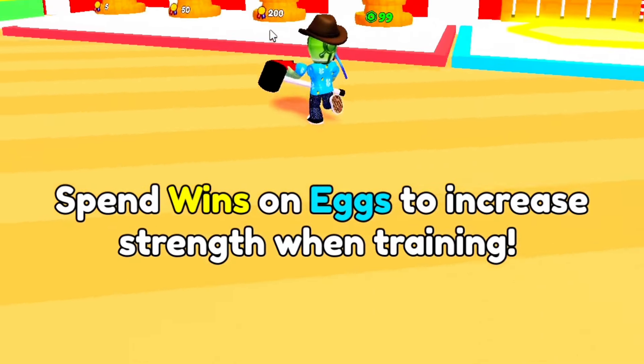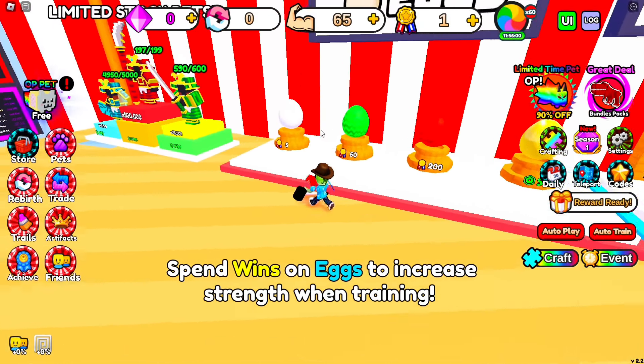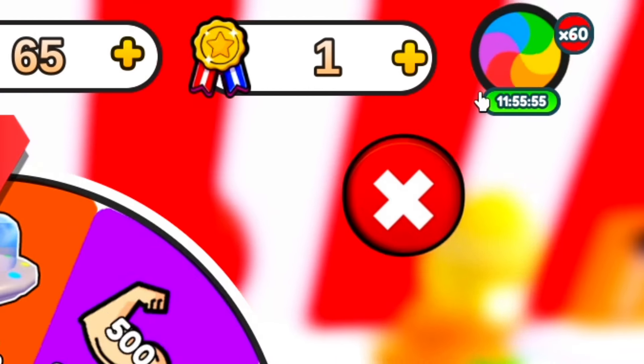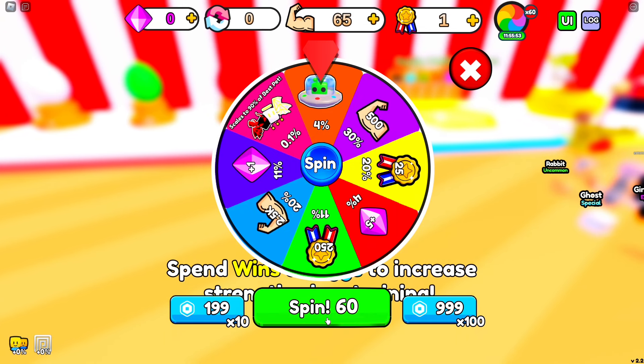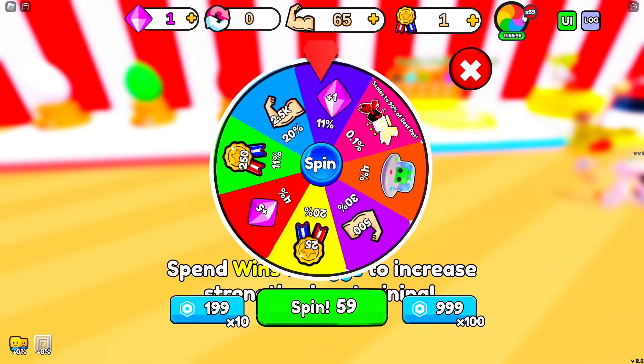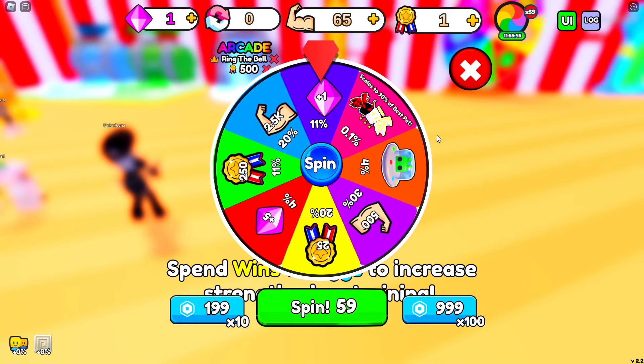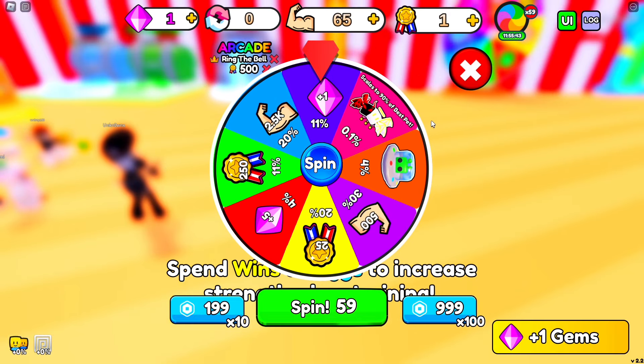You spend wins on eggs to increase strength when trading. We got eggs over here — first one we don't even have five wins yet, only one win. Wait — spin 60? What the heck? Why do I have 60 spins? No way — this has to be like a glitch, right?